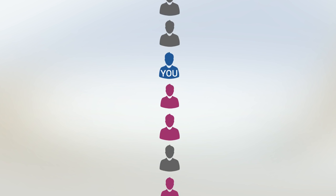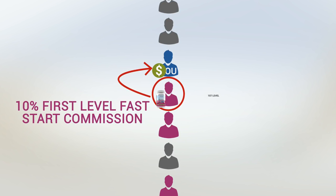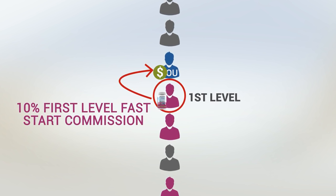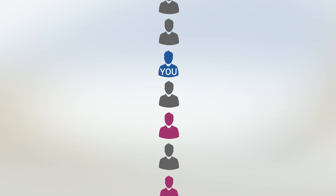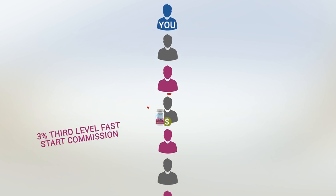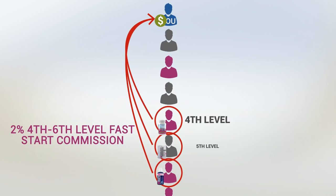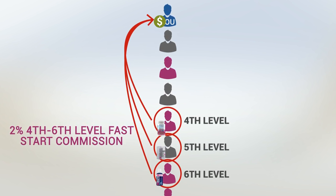So if you have one power line, for example, you'll earn the 10% first level fast start commission on the person's order who is on your first level in the power line, even if you had nothing to do with that person joining the company. You'll get 5% on the second person under you, 3% on the third person, and 2% on the 4th, 5th, and 6th as you advance in rank.